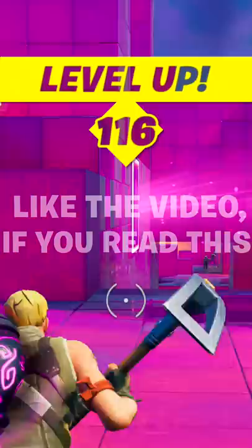Doing all of this will also level you up and gain you battle stars. Now go to the marked area and destroy all of the purple crystals until they disappear. Then go back to Steamy Stacks, talk to NPC Dark Jonesy, and complete the quest — giving you the free Cube Cruiser glider.